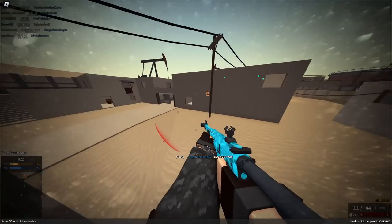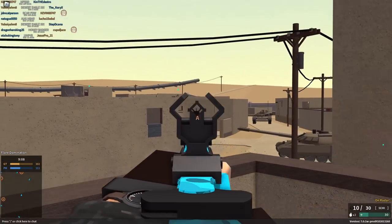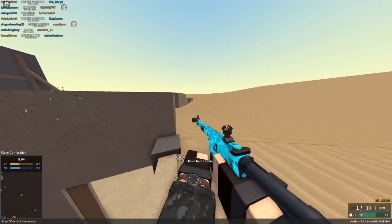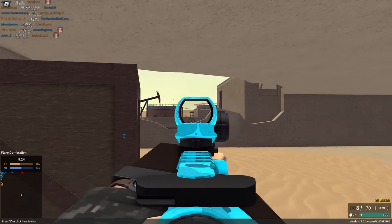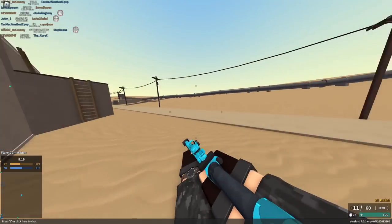Oh my god, that was so nerve-wracking. Did I only have 4 HP? I'm starting to think I should put some kind of sight on this. I'm definitely not doing as much as I'd like with these iron sights. Here's one that you never see — the DDHP Reflex. It's a good sight, I don't know why nobody uses this. Speaking of using, I'd love to use this 3.0 torso multiplier, but I'm just not landing my shots.